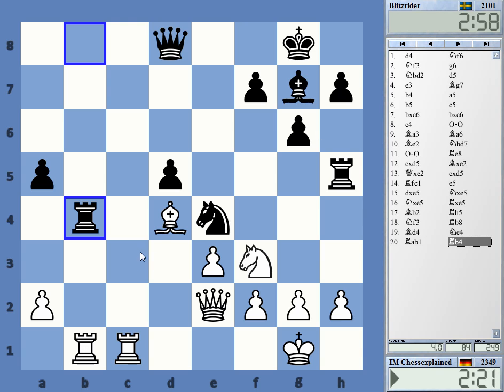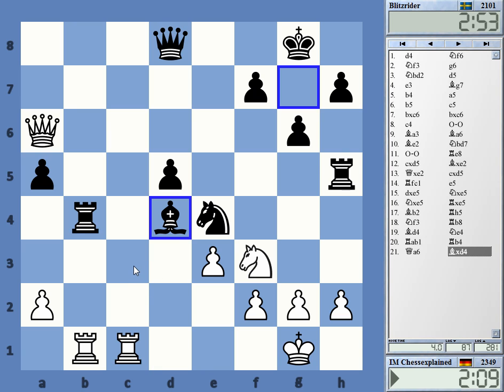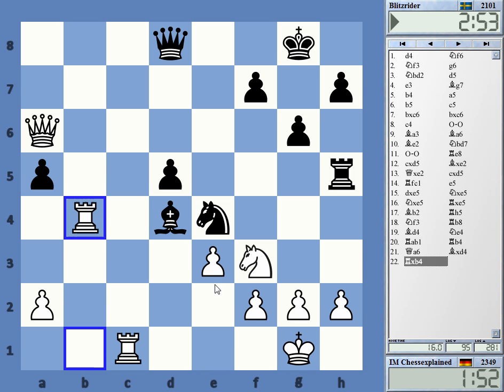He maybe really wants to go to c3 with his knight. I'm going to activate the queen and threaten rook a6. Here I can take on b4 and play rook c8. Is he able to prevent this? I don't see it — let's do it.